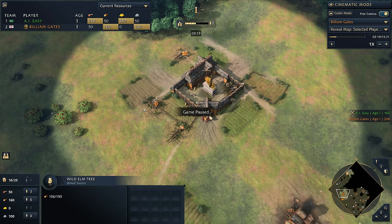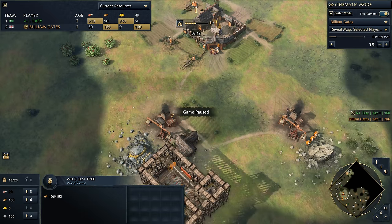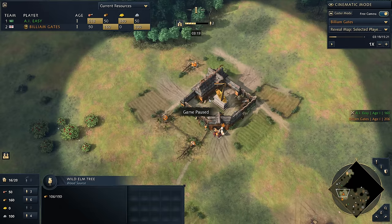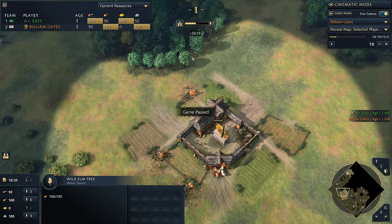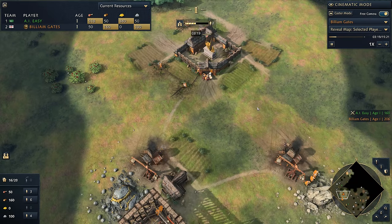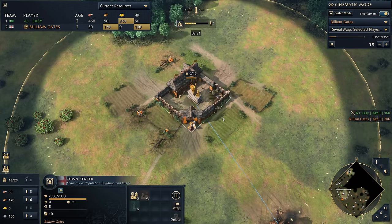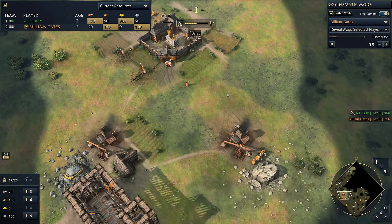We want to keep them balanced because we need 450 wood total — 400 for the town center and 50 for a lumber camp. If we don't do that, our villagers are going to have to long-distance chop, which is not fun. So we progress to the next part of the build — there's about a second's worth of idle time here.